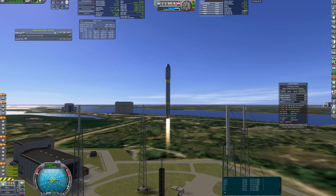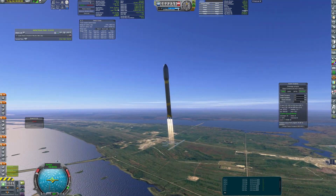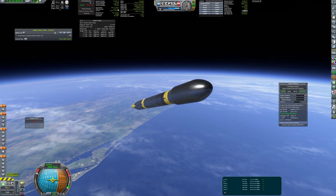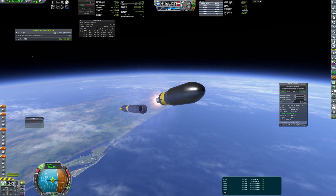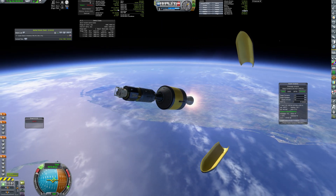The launch you see now is the beginning of the Aphrodite mission. It is a Martian moon hopper that will visit both natural satellites of the Red Planet. It is launched on the workhorse rocket of my space program, Golan.